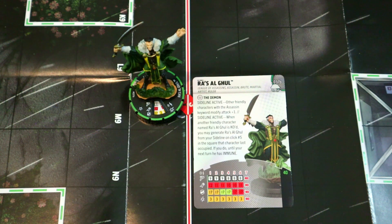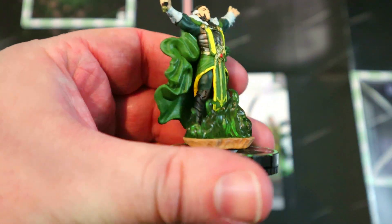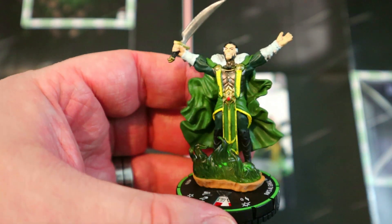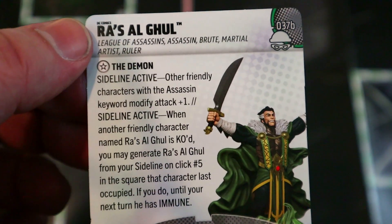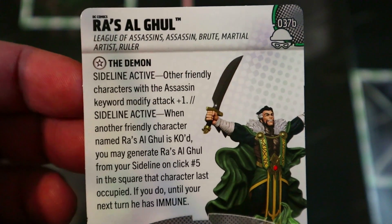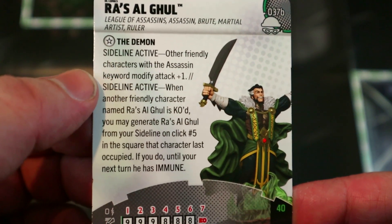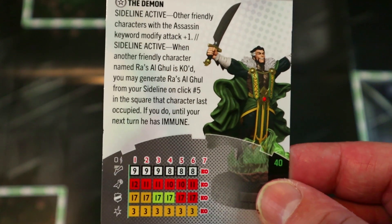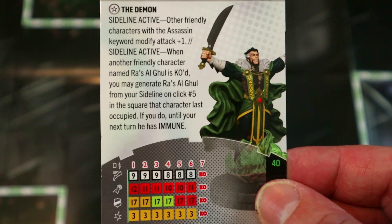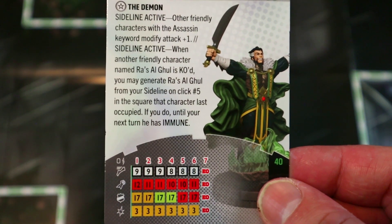Following up the regular version, we have the prime Ra's al Ghul with basically the same sculpt but with green fire instead of purple. His Demon trait says: sideline active — other friendly characters with the Assassin keyword modify attack plus one. Sideline active: when another friendly character named Ra's al Ghul is KO'd, you may generate Ra's al Ghul from your sideline on click five in the square that character last occupied, and until your next turn he has Immune.